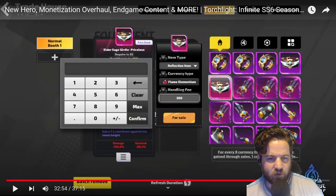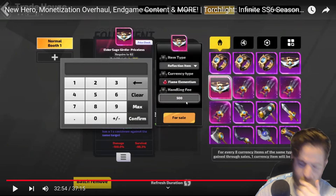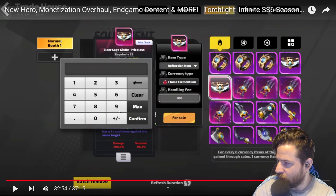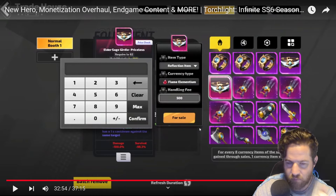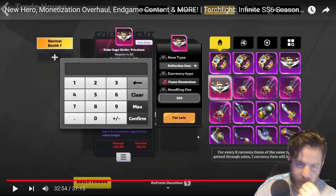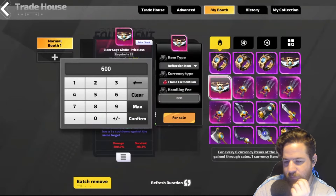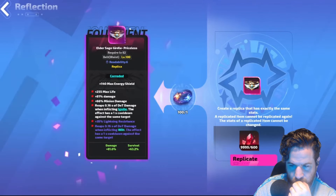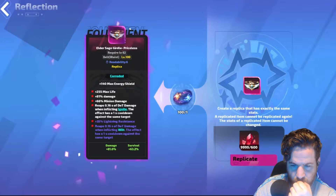Twin reflection optimization — players can choose twin reflection and set the handling fee. So you can mirror items just through the trade house and put up a reflection handling fee price. By paying one twin reflection and the corresponding handling fee, the buyer can obtain a replicated twin reflection item. The item cannot be purchased, only replicated. When removed from the trade house, the item will be sent back to the hunter's inventory. That's huge — that's actually really cool.